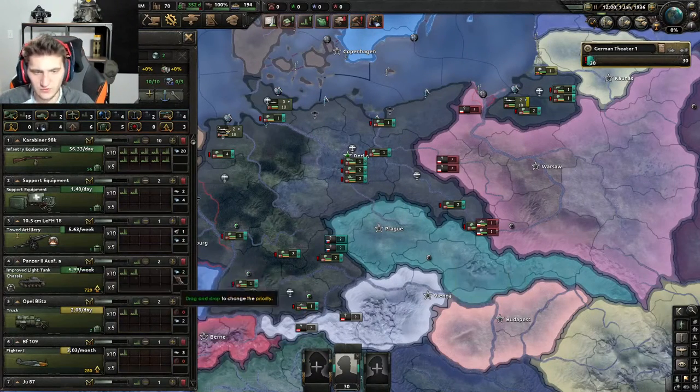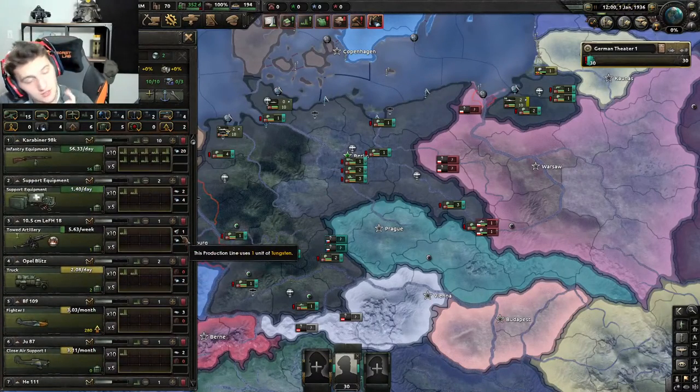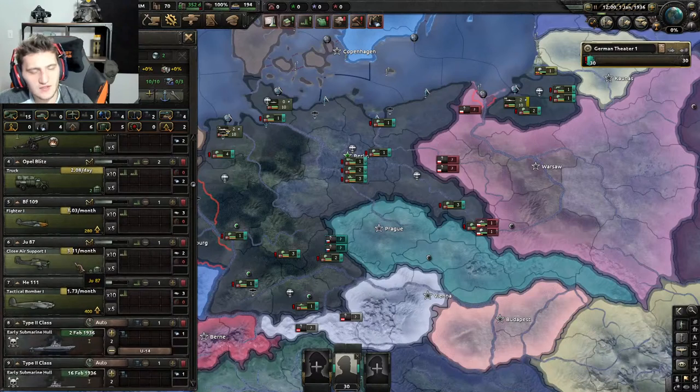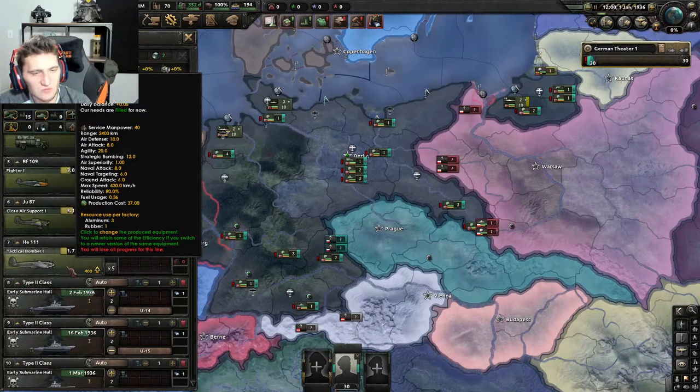First thing we're going to do: scrap the tanks. Tanks are very micromanagement-heavy and very good, but we don't need them. Support equipment — yes. Artillery — yes. Trucks — yes. Fighters — yes. Close air support — yes. Tactical bombers we'll keep.